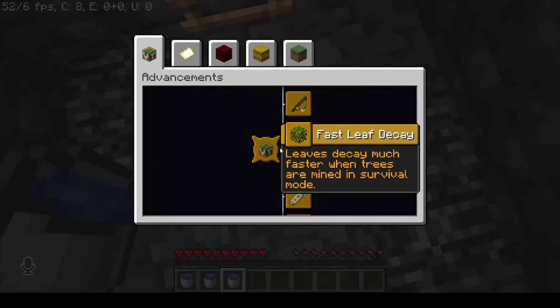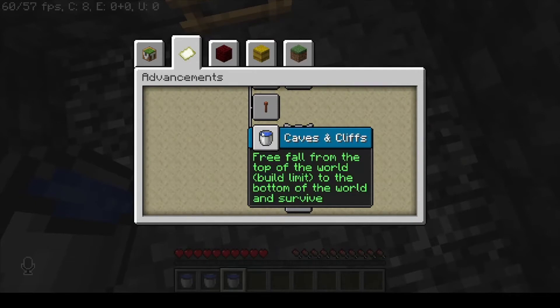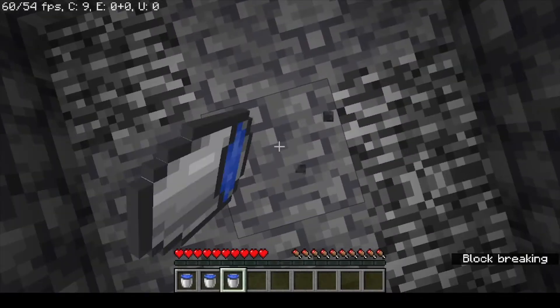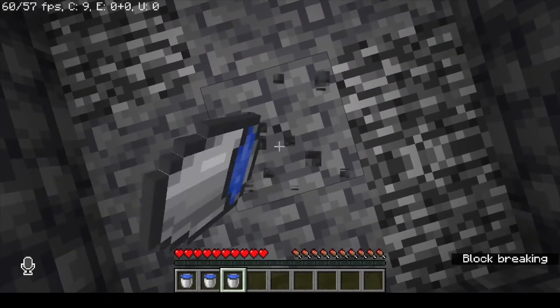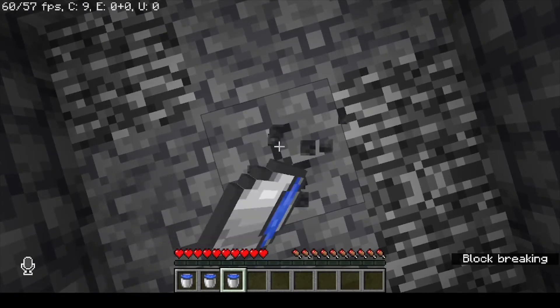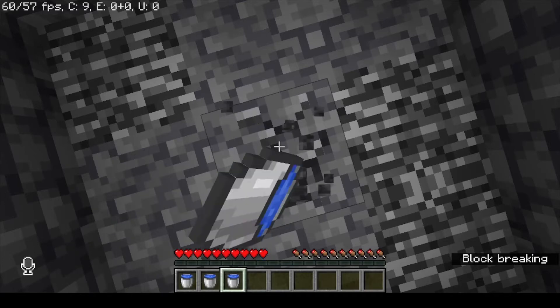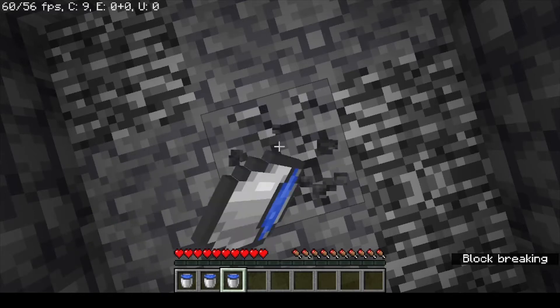I'm going to test — I guarantee I don't have this advancement. No I don't. I tested this out in a different world. We're going to mine this really slowly. Yeah, that works. That's as low as it can go — that's negative 61, that's negative 60.